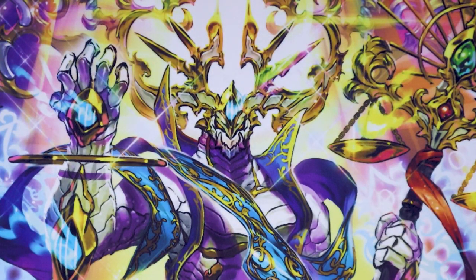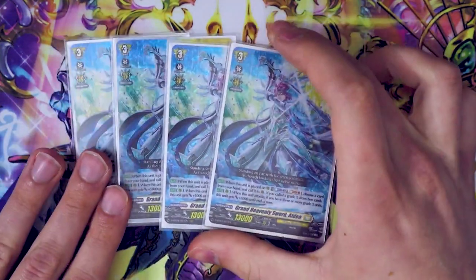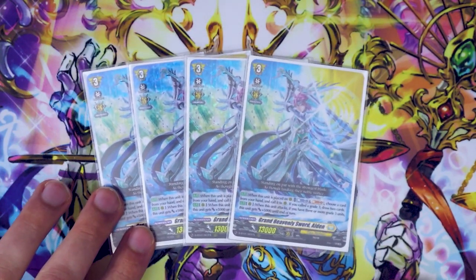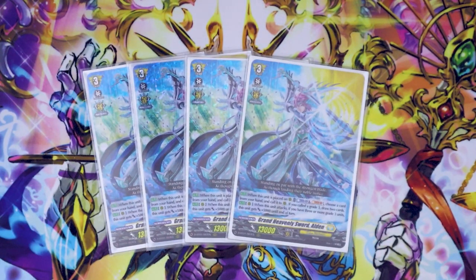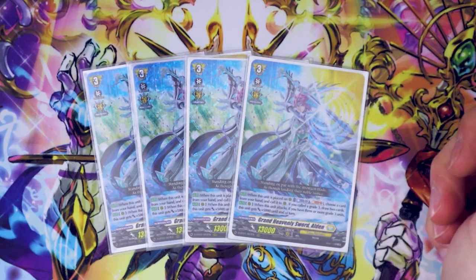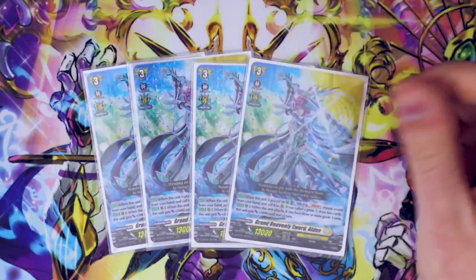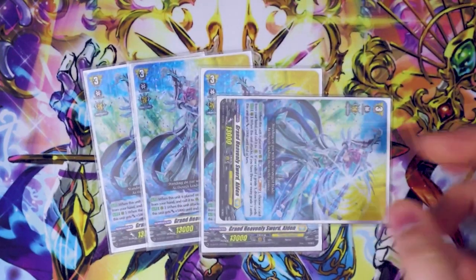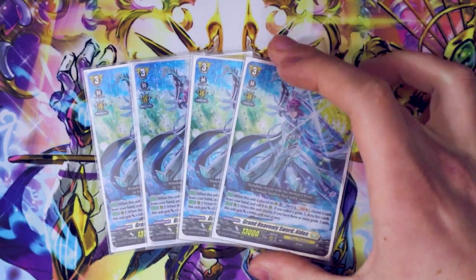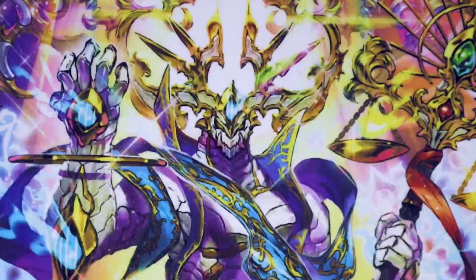Next up, this is another go-to card that hasn't really left the Bastion decks since day one. We're running four copies of Alden. Alden's skill is when it's placed on rear, you soul blast one, choose a card from your hand, call it. If it's a Grade 3, draw two, so you're getting more resources out of that. When it attacks, if you have three or more Grade 3s, this gets 5k until end of turn. So it keeps that 5k on the first swing, and if you re-stand it with Bastion's skill, it gets another 5k on that second swing. So it's a really good beat stick as well. Definitely want to run four Alden just because of resources and it's a good beater.